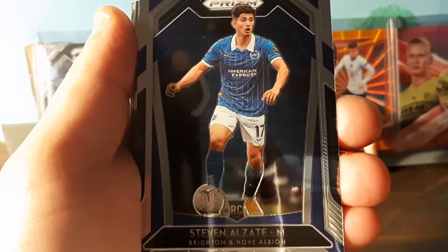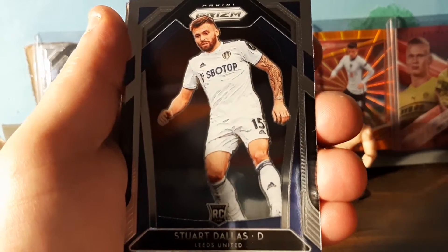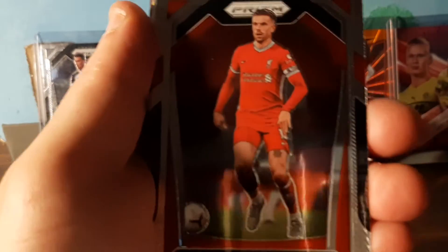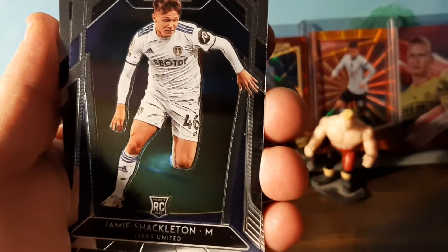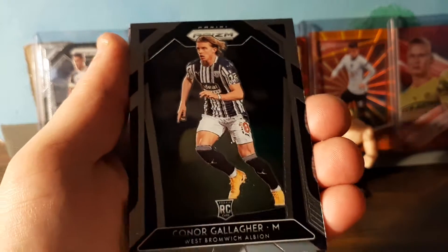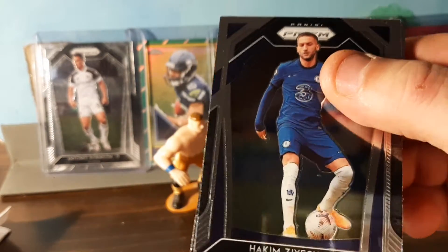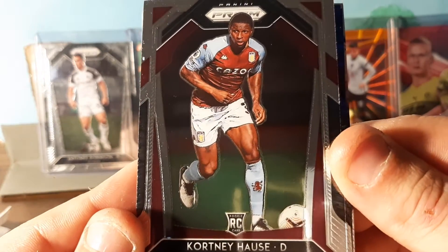Stephen Alzate — looks like Brighton. We got a rookie: Stuart Dallas. We have another rookie: Joe Bryan from Fulham. We got Jordan Henderson. Rookie — Jamie Shackleton. Rookie — Conor Gallagher. And we got Hakim Ziyech. Courtney House — rookie card.